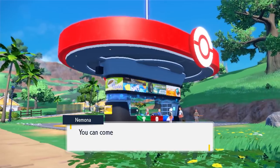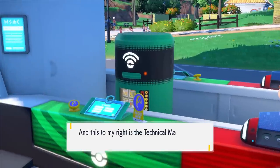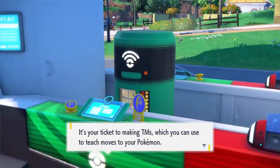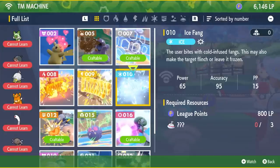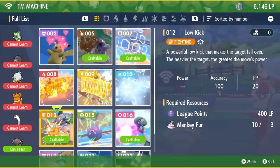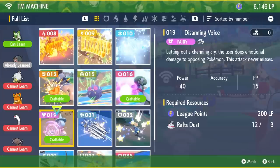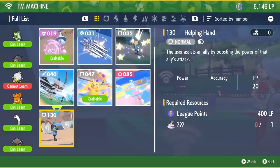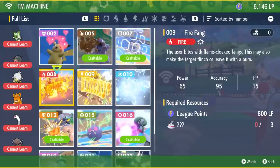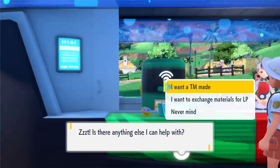Pokemon Centers and Pokemarts are dotted around the region in plenty. Here you will also have the TM machine which gives you access to crafting TMs from materials and League Points that you acquire throughout your playthrough. TMs can also be found out in the wild as normal. To craft TMs you need a combination of materials and League Points — materials are items collected from defeating or catching wild Pokemon, and each TM will require a certain amount from a specific Pokemon plus a set number of League Points. League Points can be obtained from defeating Pokemon Gyms, wild Tera Pokemon, Tera Raids, and defeating Team Star bosses. You can also pay for most things with either League Points or Pokemon Cash, which is quite a nice upgrade from previous generations.